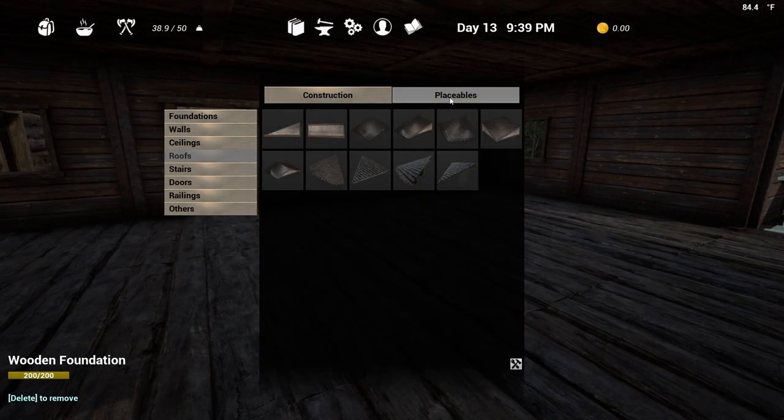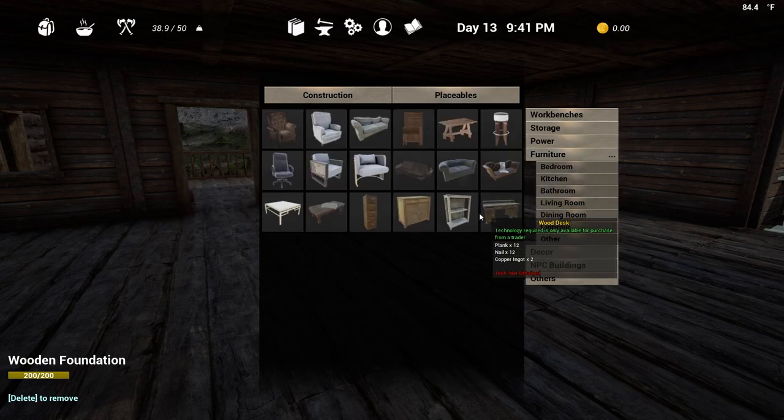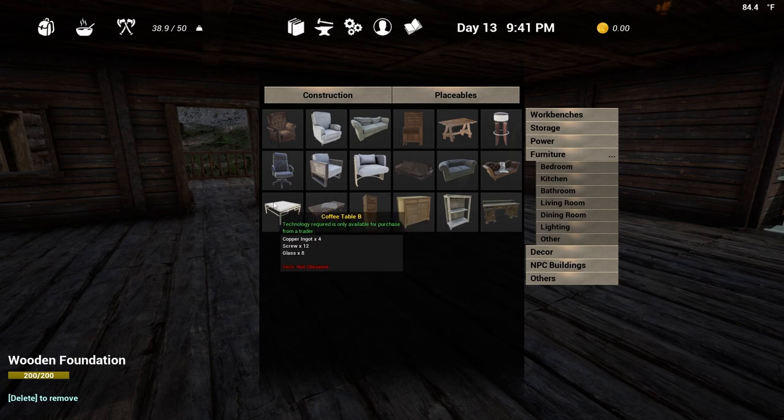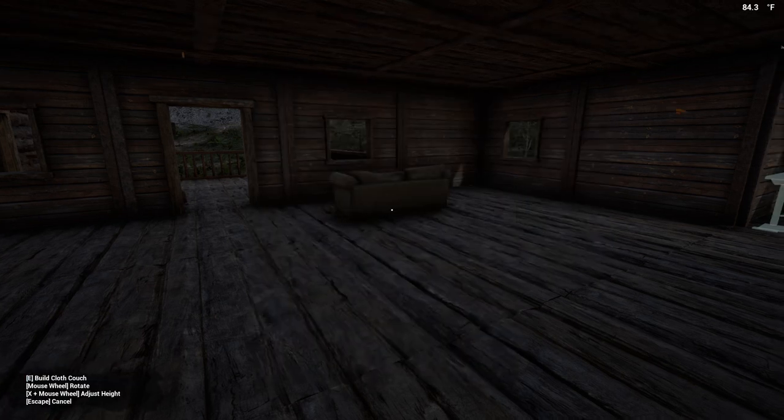Do I have anything else that I can access? Let's see - miniature, living room. Everything looks... oh, a wooden coffee table, a wooden cabinet, a cloth couch.